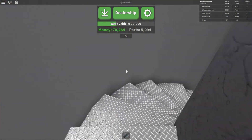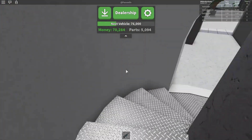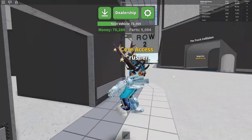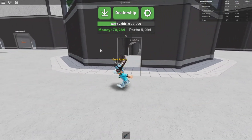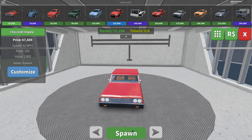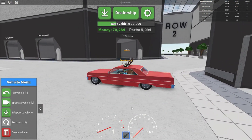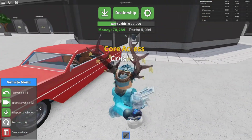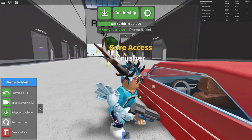Now we're over here in Car Crushing Simulator 2, and this one is pretty much the same thing — there's no auto clicker involved. All you have to do is press dealership, the script is down in the description, and press spawn. This only works if you were an alpha tester, because you have to have this alpha or beta — I don't really remember which one.